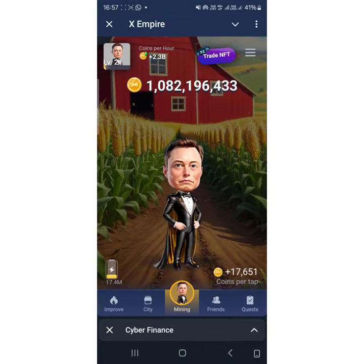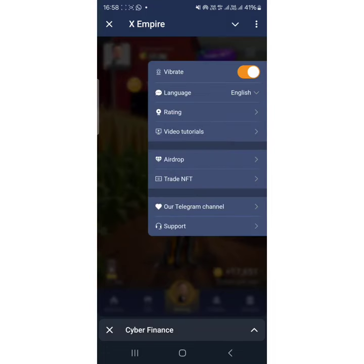Once you are logged into X Empire, I want to show you the criteria yourself so that you would know this is not being made up. Come to this option here. First of all, how do you connect your wallet? Click on 'Airdrop'.